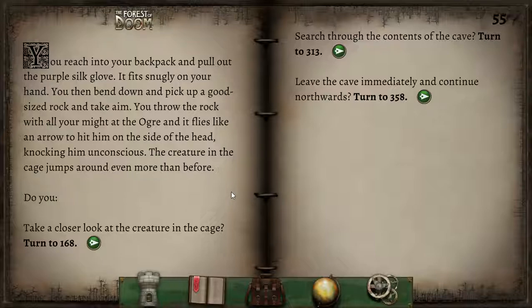You reach into your backpack and pull out the purple silk glove. It fits snugly on your hand. You then bend down and pick up a good-sized rock and take aim. You throw the rock with all your might at the ogre, and it flies like an arrow to hit him in the side of the head, knocking him unconscious. The creature in the cage jumps around even more than before. We can take a closer look at the creature in the cage, or search through the contents of the cave. We will look at the creature in the cage first, because the contents of the cave aren't going anywhere.